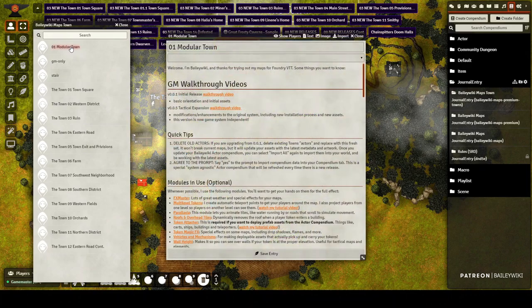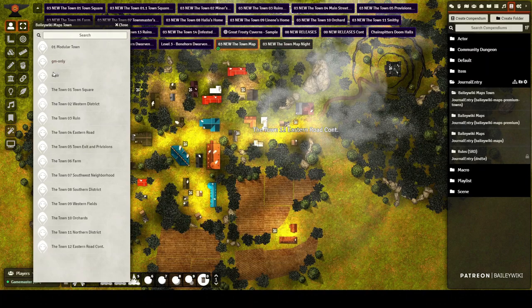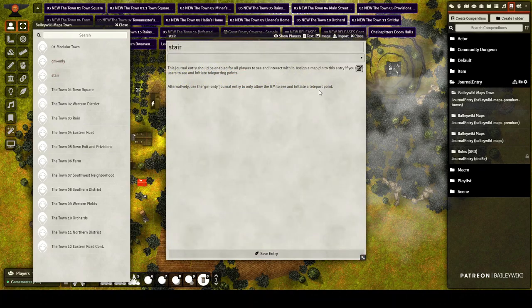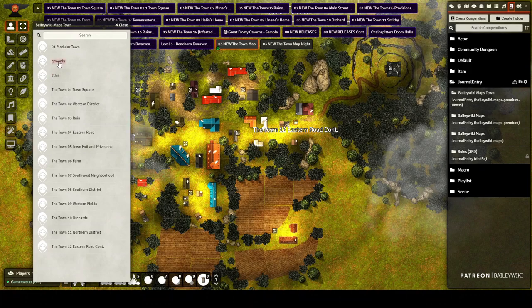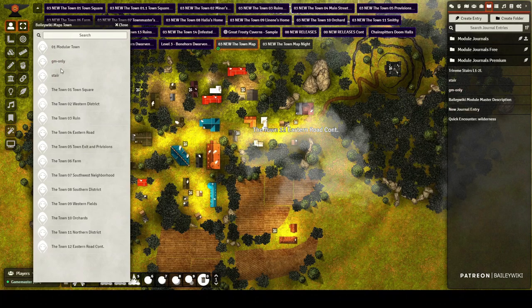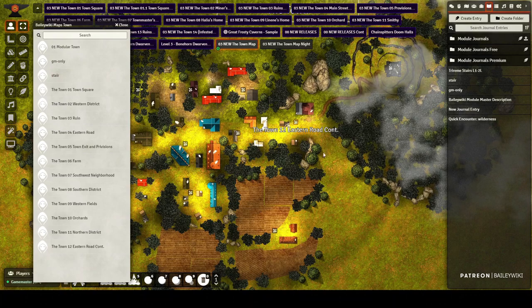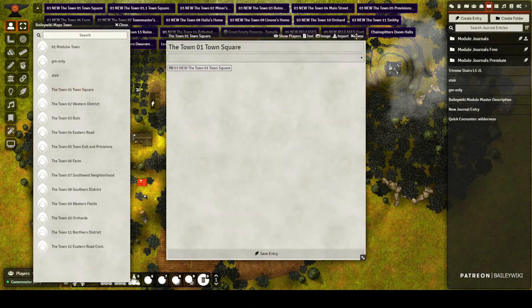Go to the Towns journal entries — there's a general description of how modular town works with links to modules and tutorial videos. The two really important ones are called 'GM Only' and 'Stare.' These are special journal entries with permissions configured so a teleport will either automatically work for players or only work for the GM. It's very important that these two journal entries live inside your world before you start importing scenes, because the scenes look for them to make their teleports work.